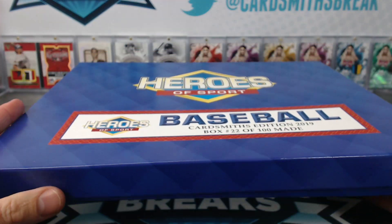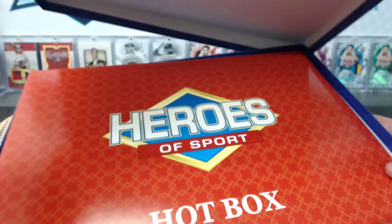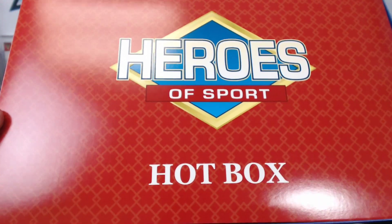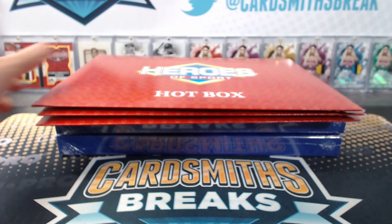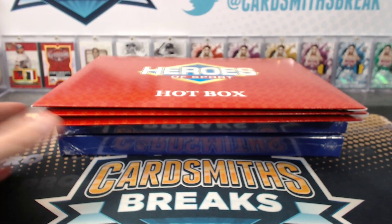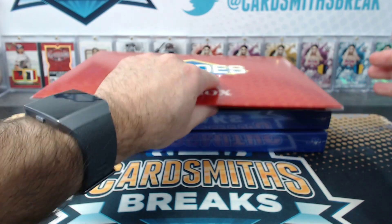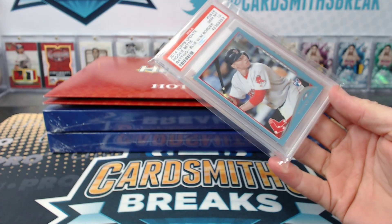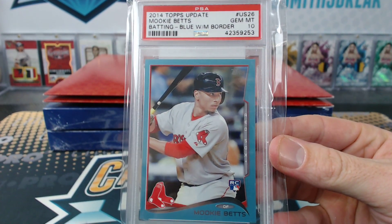Now let's get more Vlad Jr. type stuff — monster cards at low prices. Oh! Wow. Box 22, hot box! We got one! This will be interesting. Mr. Bingham, number one — first hot box hit. 2014 update Mookie Betts rookie PSA 10. Yeah, that's a really big one.